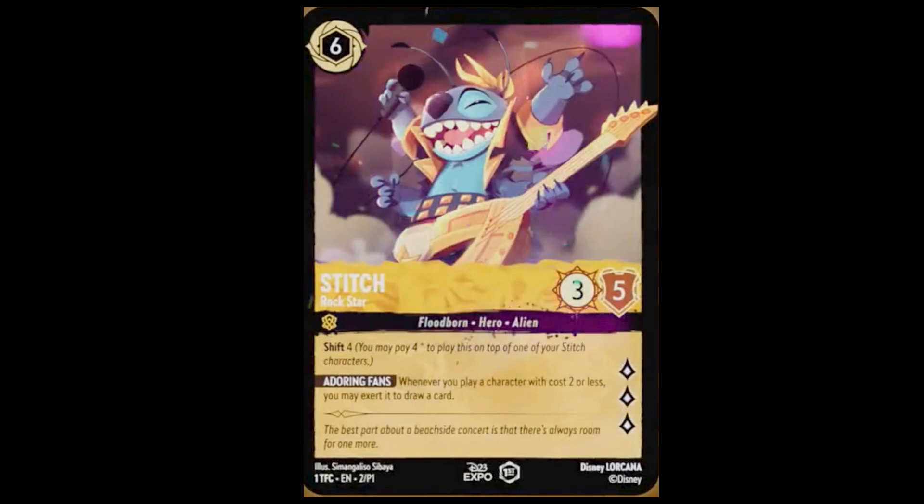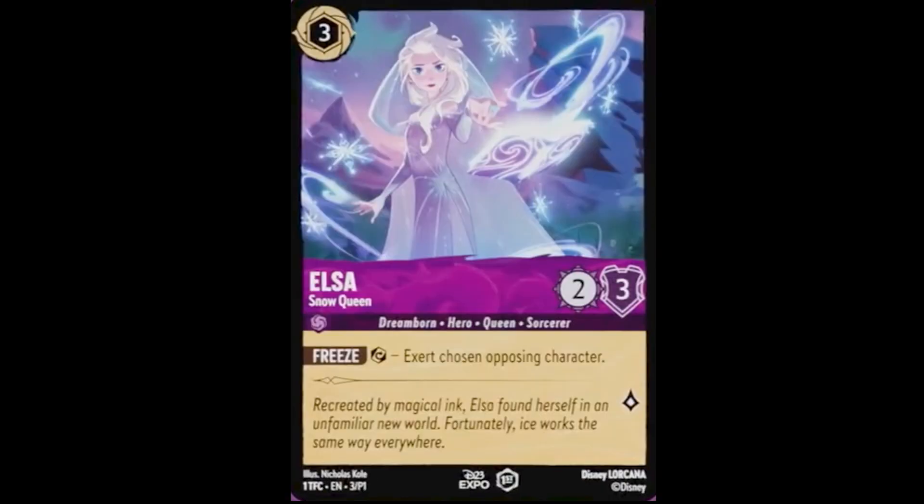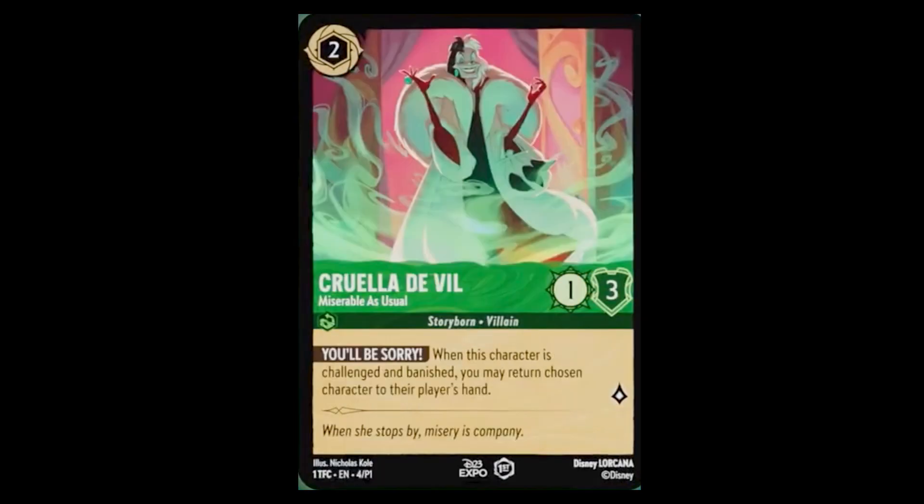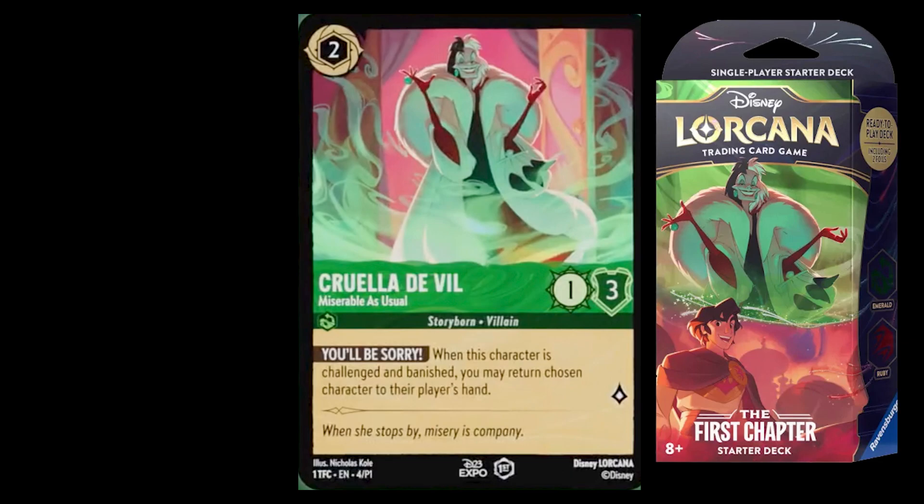We also have Stitch Rock Star, who is a Floodborn with the Shift ability — characteristic of the Floodborn. Then Elsa Snow Queen, Captain Hook Forceful Duelist, Robin Hood Unrivaled Archer, and Cruella De Vil Miserable as Usual, who is the same Cruella pictured on the starter deck alongside Aladdin.